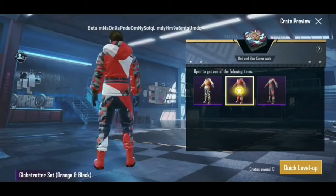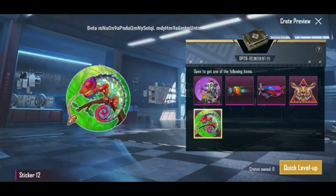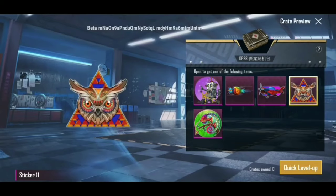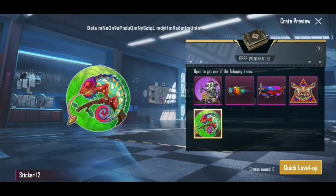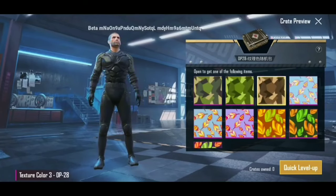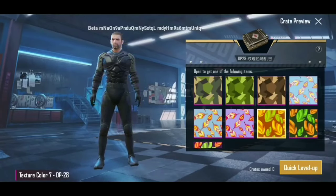With this, there are three new outfits. By outfit — through the crate — we will have to see a lot of outfits. I'm also talking about DP-28: here we have to see a lot of stickers, DIY style. That's how we have to see a little sticker and a little texture. So we have to see a lot of fun content.